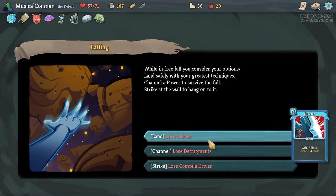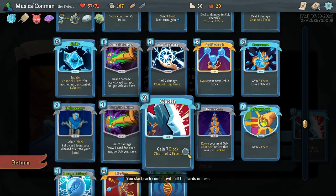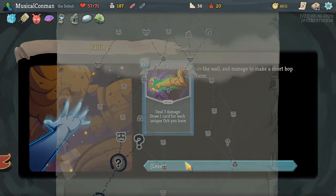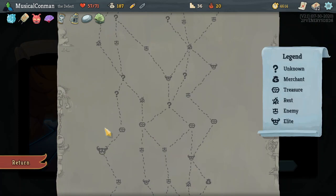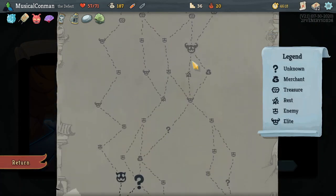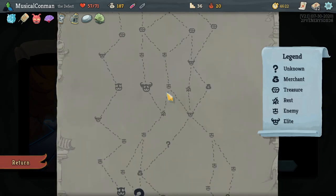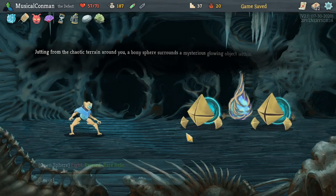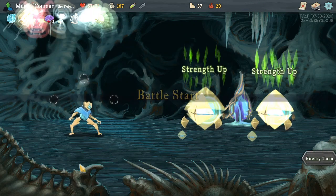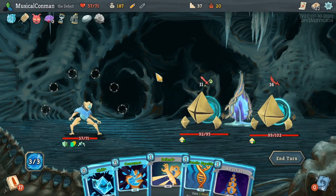Lose Glacier, lose Defrag, lose Compile Driver — wow, these suck. These are all things that we don't want to lose. I guess we lose a Glacier because we have Frozen Core. I mean Glacier is really good though. I think we lose a Compile Driver even though it's really good, but it's easier to get back. So we do two Elites here — we could do two Elites here and that's a better path overall, unless we just love Events, but there's Events this way. I'll fight for a rare Relic.